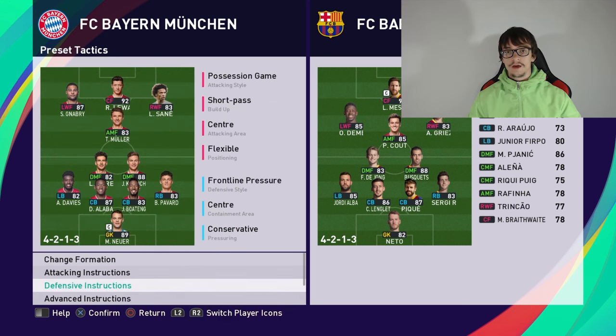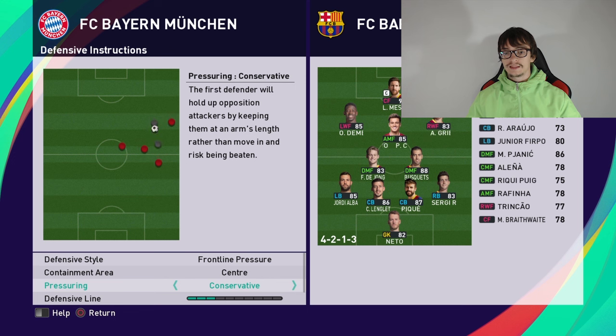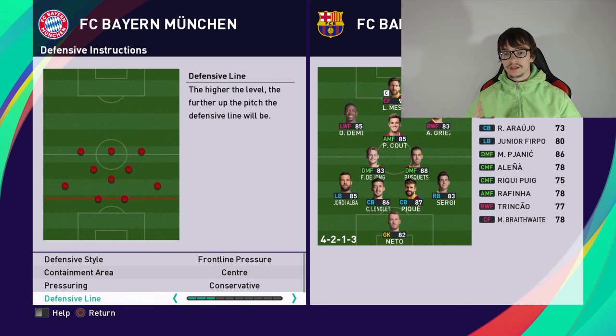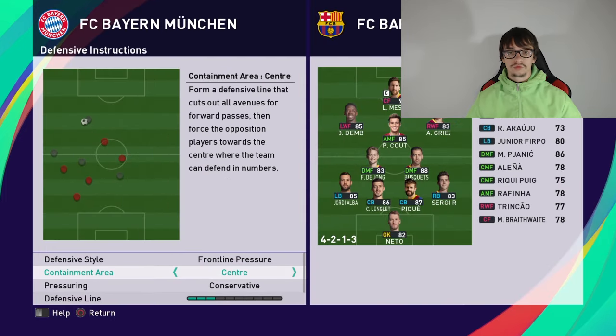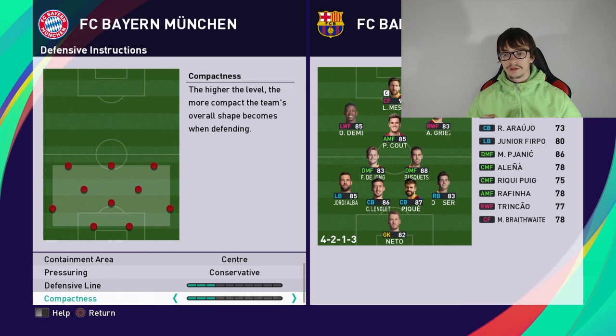For the defensive instructions, you should always use pressuring set to conservative, and defensive line at 3 bars. If you stay conservative you can use center positioning, but if you use wide you should also set it to wide. Compactness should also be 3 bars.